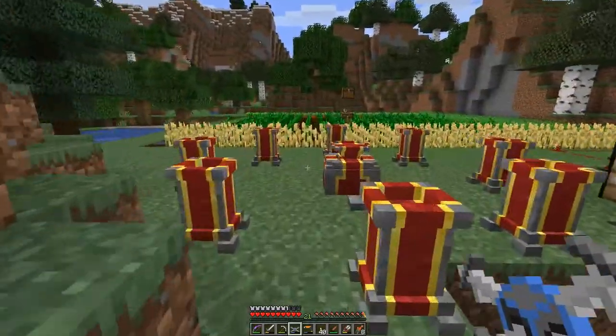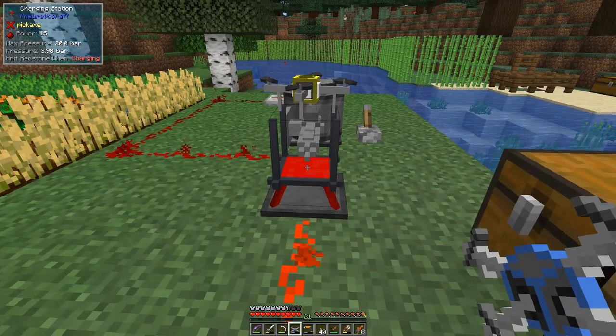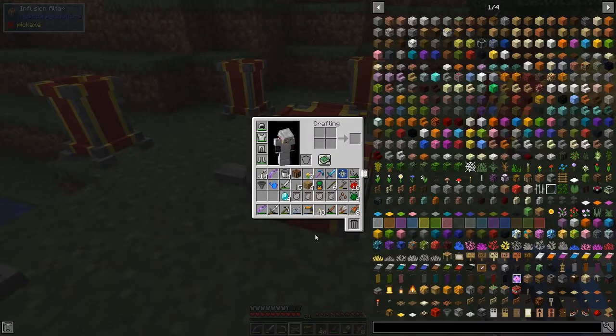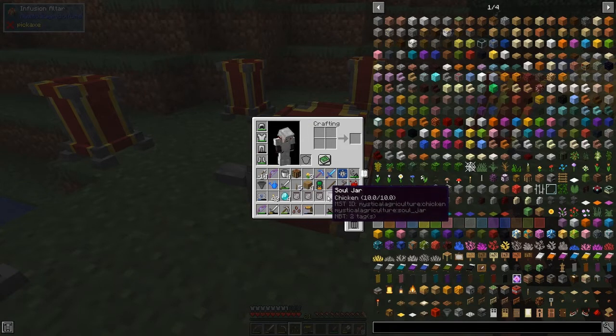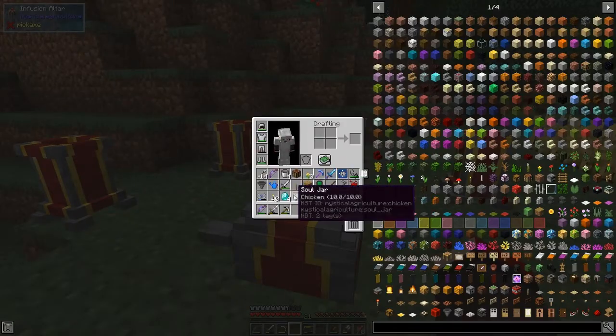I've actually been to a village and got some emeralds, so maybe we can do that at the same time. I did pick up a stoleum crystal but forgot to do the other one. So this one is slightly different but they're all the same once you've got your entity seed. You need four of these jars - it doesn't matter which ones. Today we're doing chickens, so in the middle we put the stoleum one.